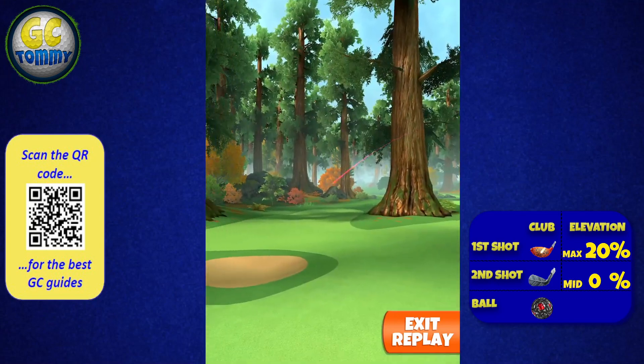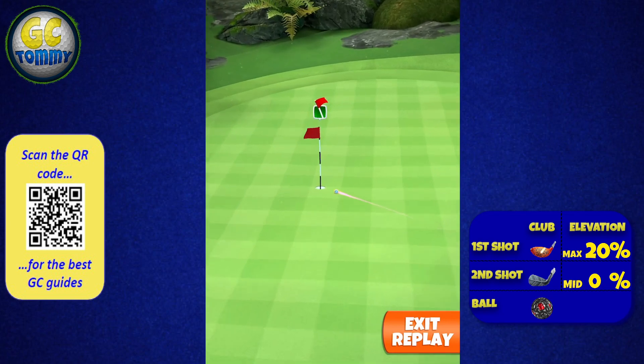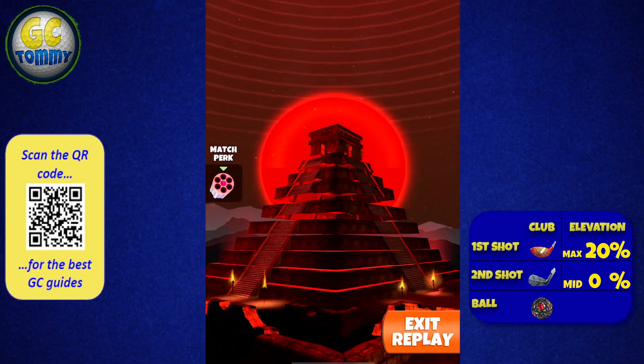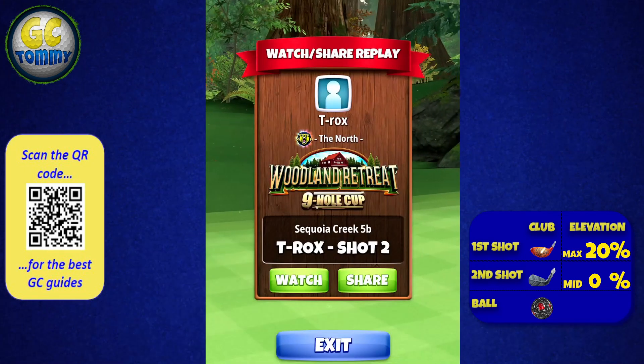The ball will then clip the rough, and you can see there is room for error on either side. We roll down the green and drop in dead center for the albatross. Get our guides using the free trial on patreon.com/golfclashtommy for expert and master division.